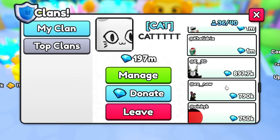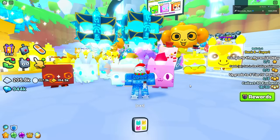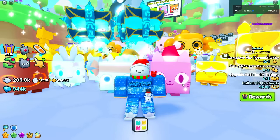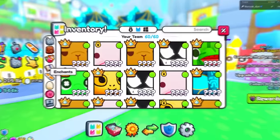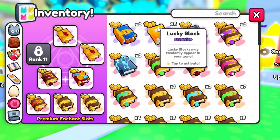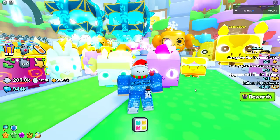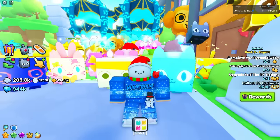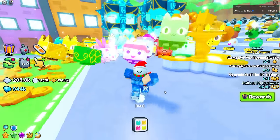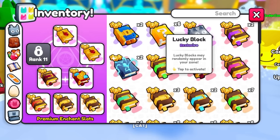With this enchantment you can gain over a million every hour, so by the next day you're seeing this video we'll probably be number one. The enchantment I'm talking about is the Lucky Block enchantment. I know a lot of you know it costs Robux, but it's actually really easy to get free to play. It says the Lucky Block enchantment may randomly appear in your zone and will spawn lucky blocks inside the area you're currently at.